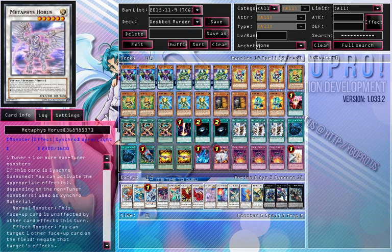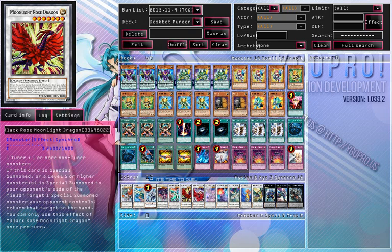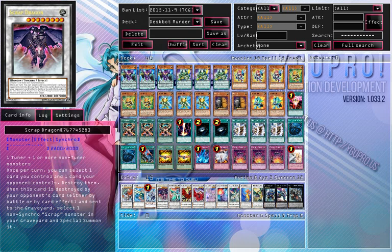Mist Bird Clausolas to permanently negate a card on the field, likely a floodgate. Black Rose Dragon to nuke the field. Moonlight Rose Dragon for those reclaimed Prestige, Shaddoll, and Nekroz decks. Then Cleo Synchro Dragon — Nekroz is still a problem, Trident is still a problem, and Synchro can protect against that. Scrap Dragon — it can destroy our scales and destroy your opponent's monster, and then scales will get plusses.